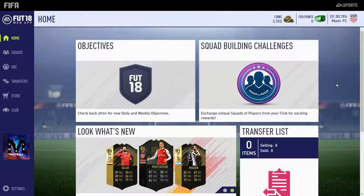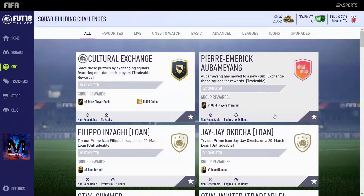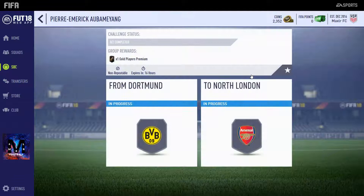What is up guys, my name is Maxler Football, welcome back again to another FIFA 18 video. Today I'm going to be showing you the cheapest way to complete the Pierre-Emerick Aubameyang SBC that expires within 16 hours from when I'm recording this video. There are two different squads that you have to submit.